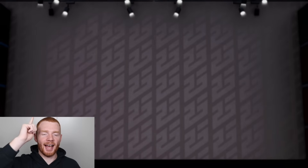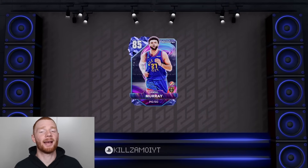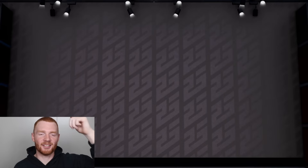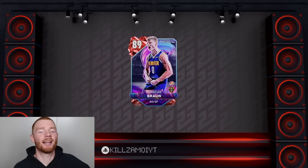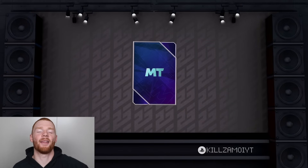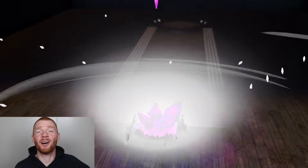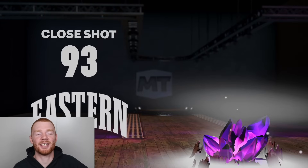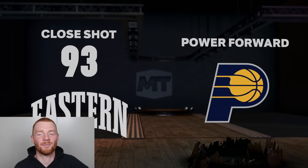The level one reward is a Sapphire Jamal Murray, who isn't too bad because you can evolve him into a Ruby, which makes him quite a bit better. It's also a really cool looking card. The next player we get is this Ruby Christian Braun — you can see the theme, it's just Nuggets players right now. Next up, going away from that theme, we get our first player from the season pass itself — Obi Toppin as an Amethyst 91 overall. He can dunk, he can shoot — 93 close shot — so if you're on a budget, this card definitely doesn't look bad.